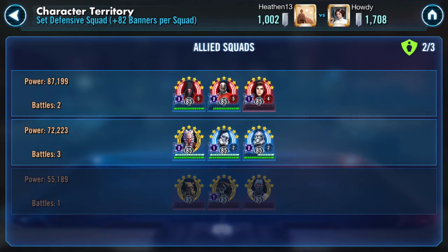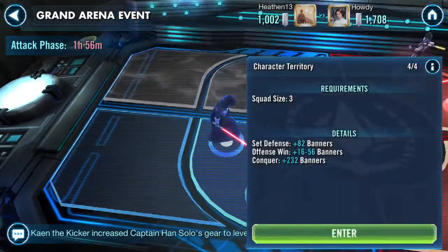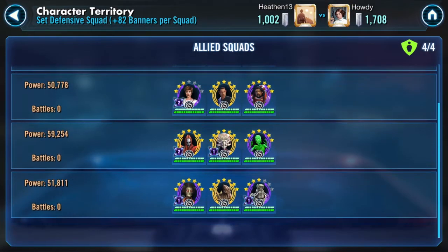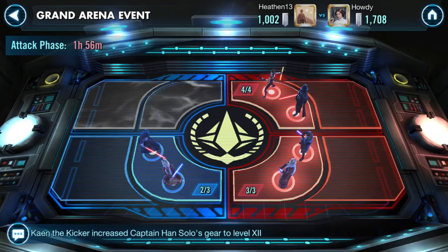He also could not get through my Sith clones. He did get through my Poggle with Separatist droids, so I believe he's done. I just need to clear three zones or be more efficient than he was. My back zone here is probably the weakest I've set all season — Carth, Mon Mothma, Nightsisters, and a Newt with Wat. Nothing scary at all, but I didn't expect him to get back there anyway, which he didn't.